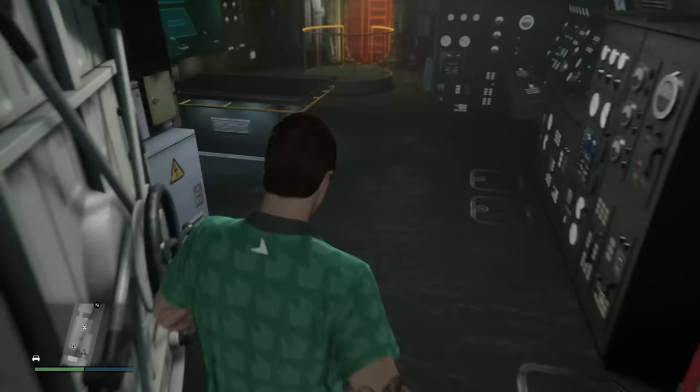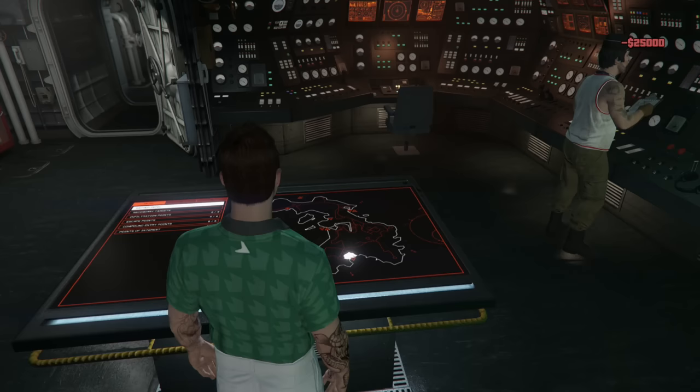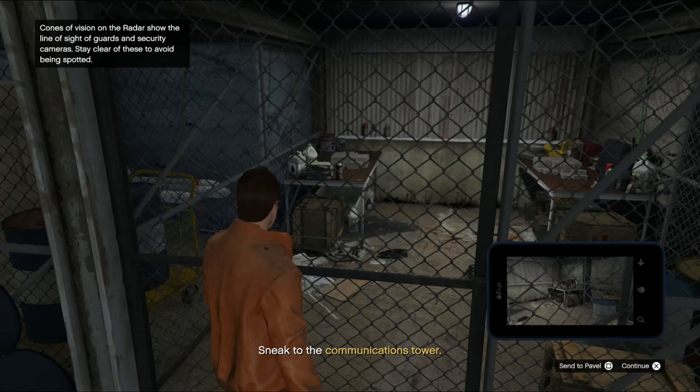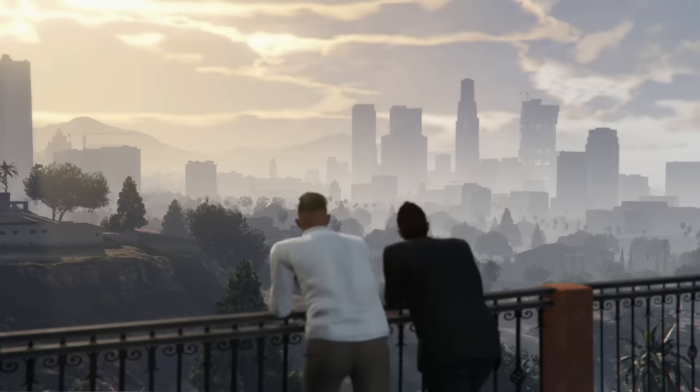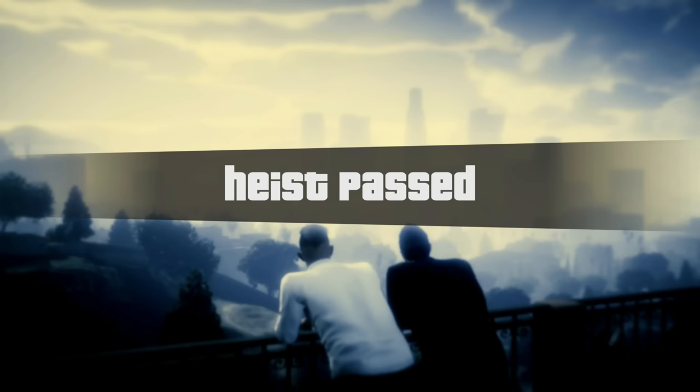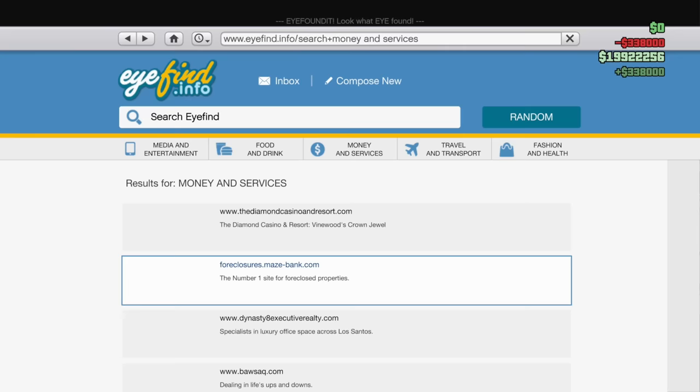Just like that, the Cayo Perico heist was ready to run again — this time on hard mode, which means even more money. I got two Coke spawns as well as Bearer Bonds in the vault, so this was a very well-paying heist. Our final take was just over $1.6 million, bringing us to the end of the fifth hour with a total of just over $19.9 million — meaning we made about $6.2 million in those five hours.